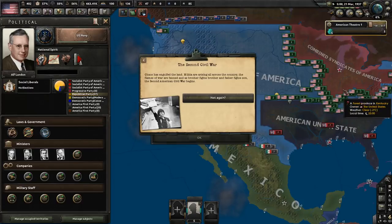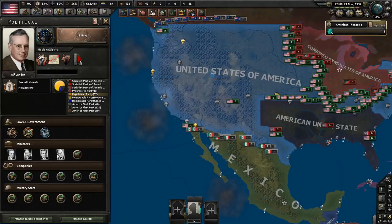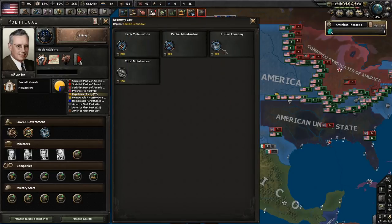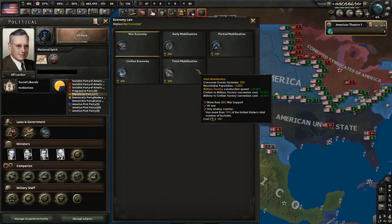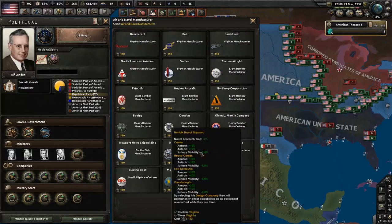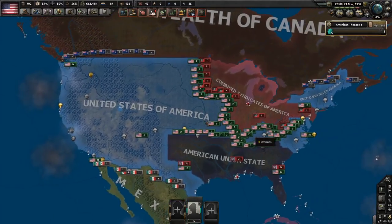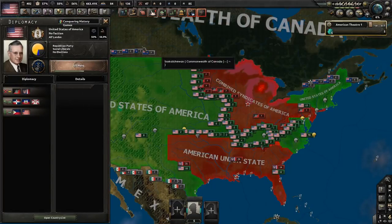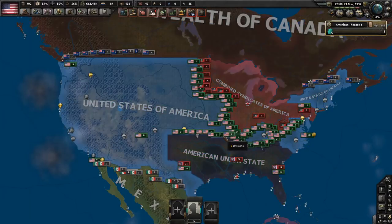When the Second American Civil War begins, you can have 402 political power ready. You automatically switch to war economy. If you've managed to get war support high enough — unlikely — you can reach total mobilization. You can also pick up manufacturers and fighters. MacArthur did not take over in this scenario. To get MacArthur, elect Jack Reed or Huey Long and then choose the option for him to take control.